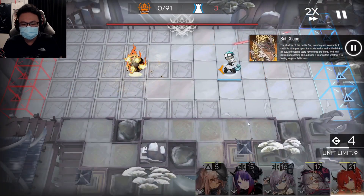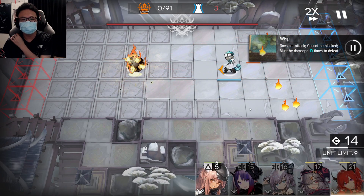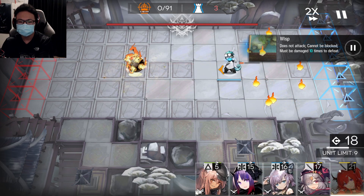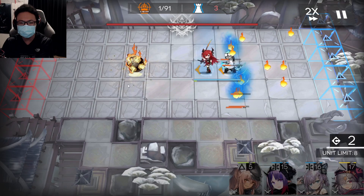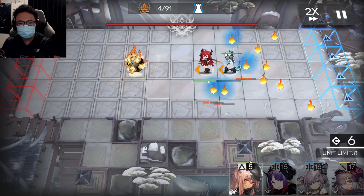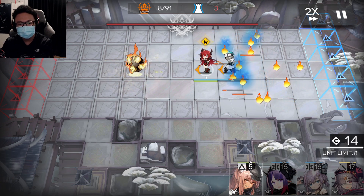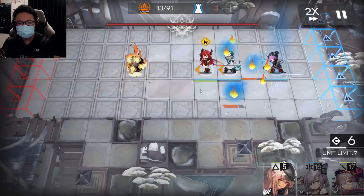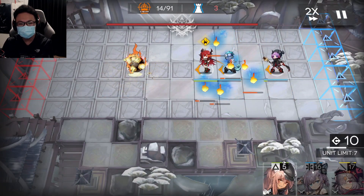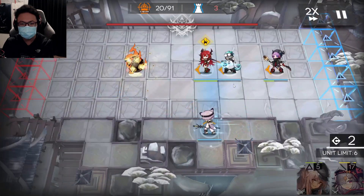Start off by placing your Etern — she will deal with all the wits. Then place your Surtr right in the middle; as mentioned, the middle lane is the best place to damage the boss. Then place your medics: place one over there, and whenever you have enough DP, place your second medic.